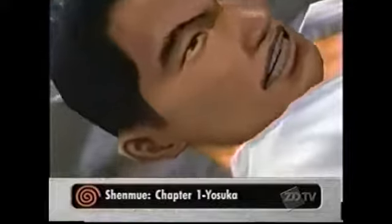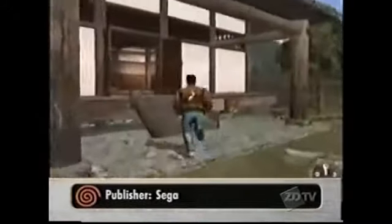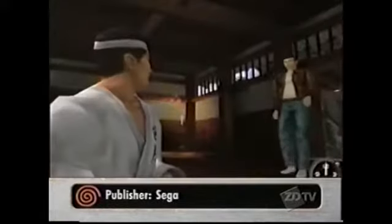Long seen as a standout game for the Dreamcast since the beginning, Shenmue's first chapter has finally made it into the hands of Japanese Dreamcast owners, allowing us another look at this title. The game begins on November 26th, 1986, with Ryo Hatsuki's father being murdered by an evil and powerful martial artist who also lifts a mysterious jade medallion. Ryo then leaves his high school existence for revenge against the assailant and slowly uncovers a vast international conspiracy.